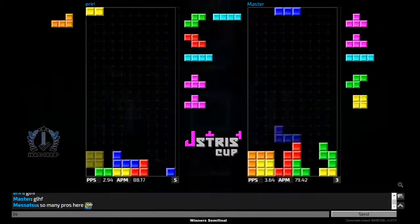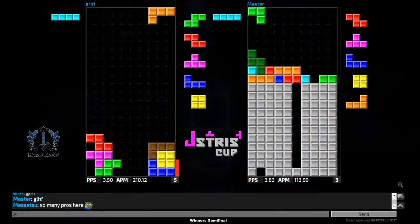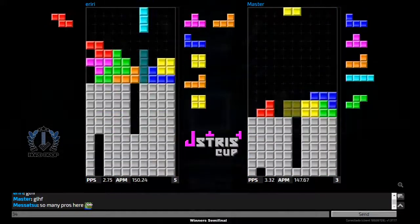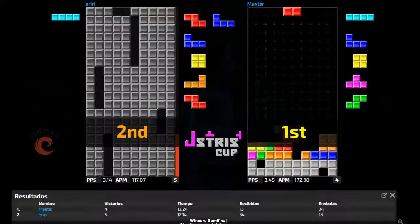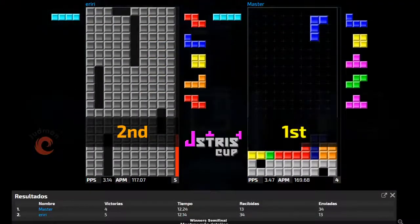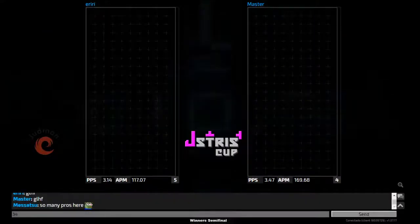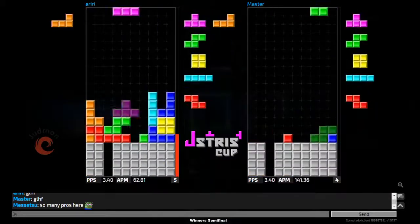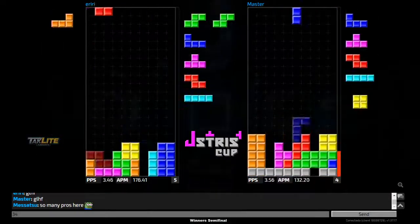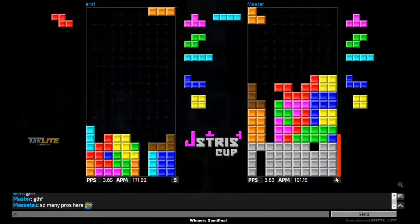TKI for both players. A PC from iriri's board but he mishups with those T-pieces. Master just returns everything being sent back to him — such clean garbage along with his own stack, taking full advantage. TKI for both players again, pretty clean garbage as you can see.